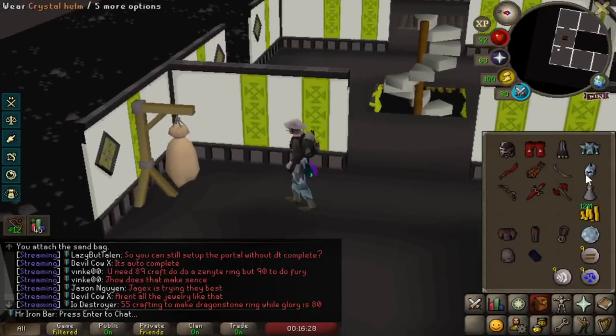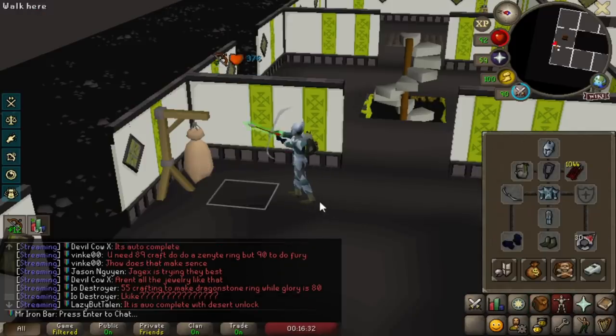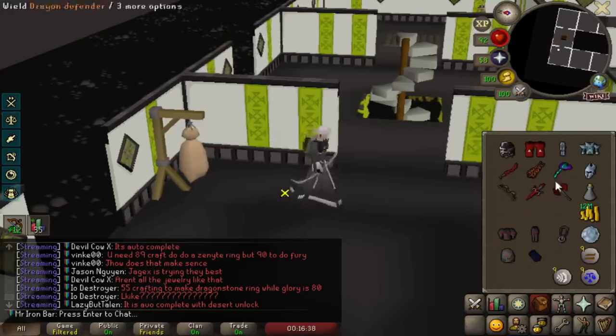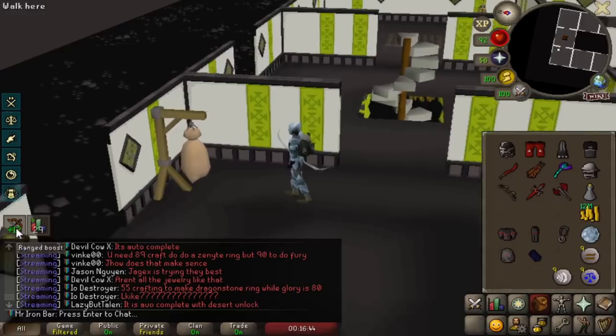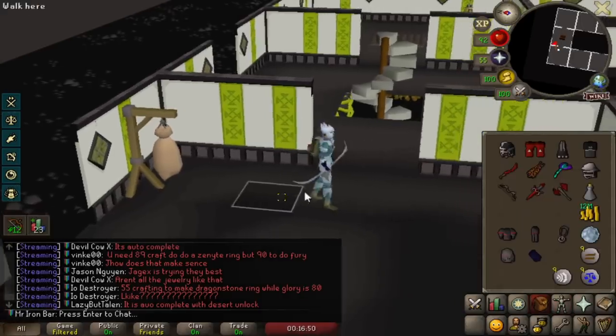I'll prove to you why Crystal Bow and Armor are still better though. The set effect makes the Crystal Bow hit 37, and it's about the same actually — I thought it would lose about a max hit, but I guess the 5% difference isn't enough. Maybe if my range stats went down. But Crystal Armor also gives me 30% more accuracy, so overall Crystal Armor is still better with the bow.